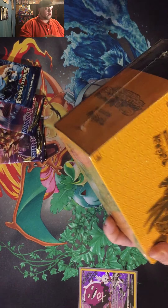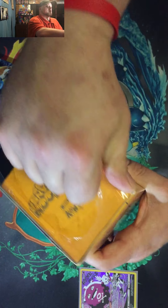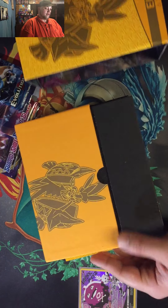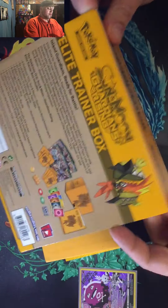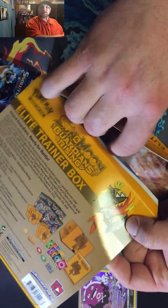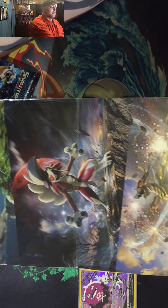I'm actually going to open this box up right now - might as well do all the packs together. This right here - boop. Okay, here's our Elite Trainer Box. Let's take a quick glimpse at the artworks on these. Oh look at that, it's all the pack artworks too. I like the rock artworks - probably my favorite. That's really dope, I really like that.